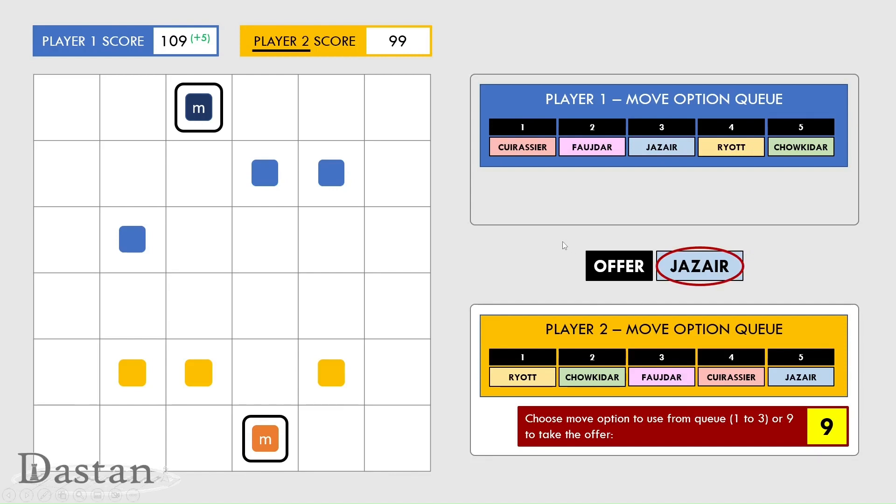Player two is now going to do something we've not seen before: accept the offer. An offer is available to both players every turn and costs you a number of points according to which position in your queue you replace with the selected offer. In this case, player two is going to select the jazare and put it into position three, which costs them four points. The costs are eight for the first position, then six, four, two, and zero for the final position.